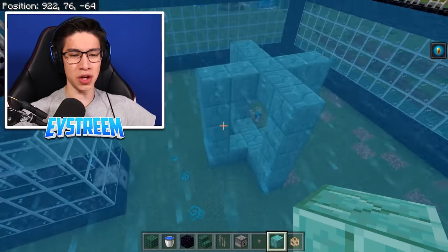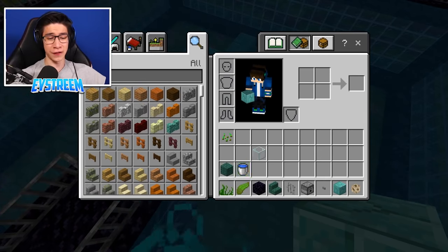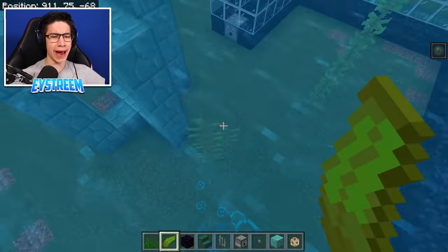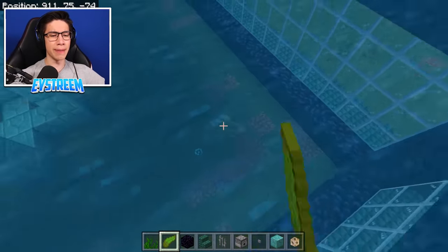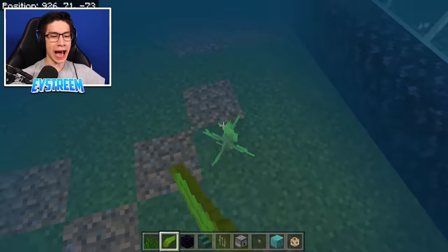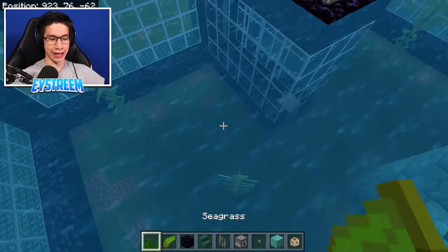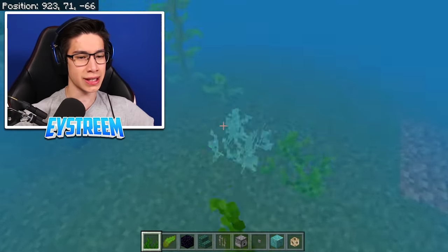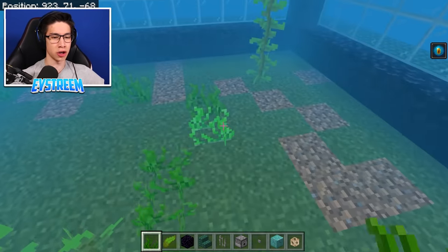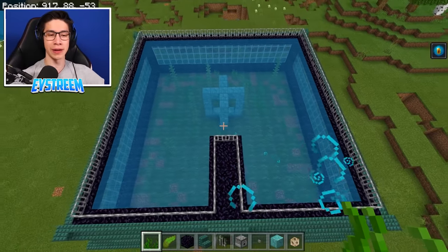Your Drowned can live here perfectly fine, but it's going to be pretty sad if it doesn't feel a little bit at home. So we're going to use some kelp and just place it around to make your farm feel a little bit more like an ocean, so your Drowned is not completely sad living here and feels a bit more like he belongs — so he doesn't get really mad and start trying to break out of the farm. You can also use seagrass. If you are in survival, you can get seagrass by using shears on seagrass in the ocean.